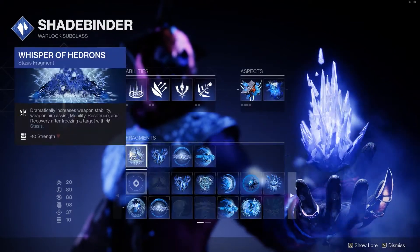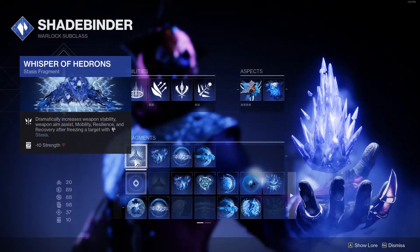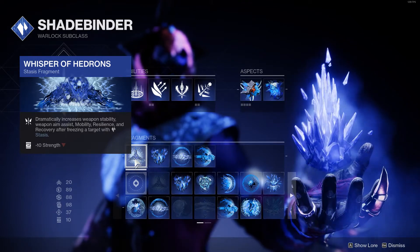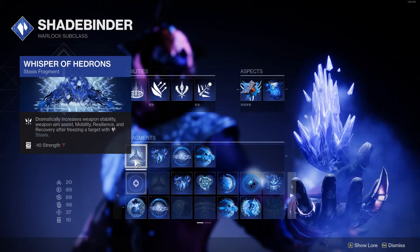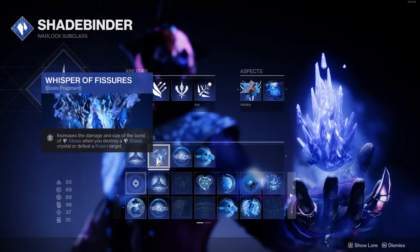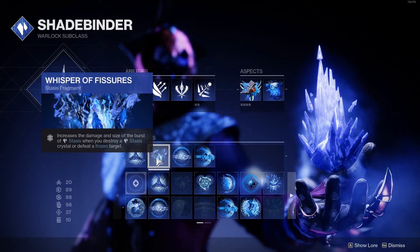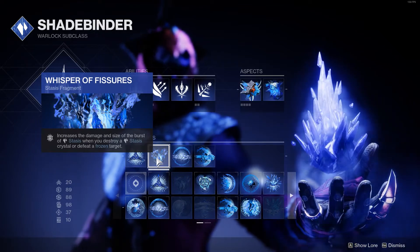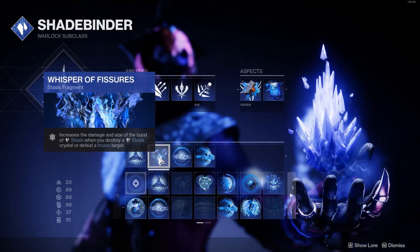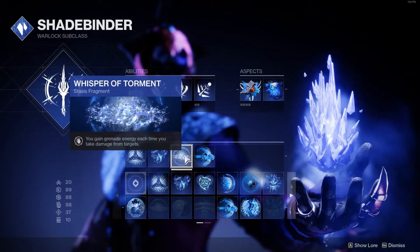Down here to the fragments — these are like extra little perks within the build. Whisper of Hedrons dramatically increases weapon stability, aim assist, mobility, resilience, and recovery after freezing a target, so when I've frozen someone I get those perks and move really quickly. Whisper of Fissures increases the damage and size of the burst of stasis when you destroy a stasis crystal or defeat a frozen target — so when I shoot them they explode big and affect people around them, like a little nuclear bomb.